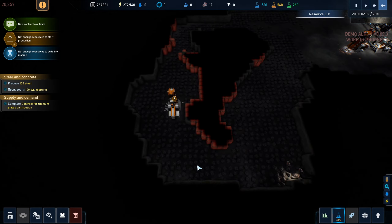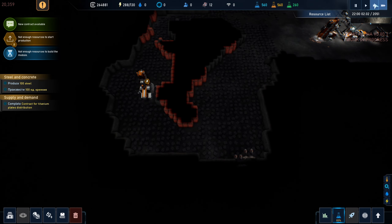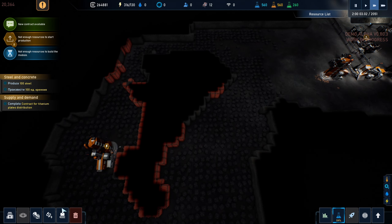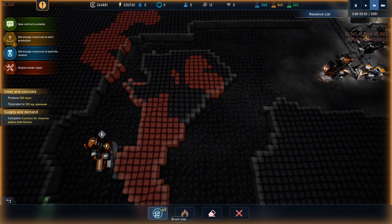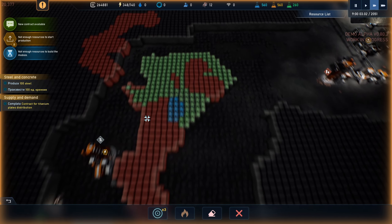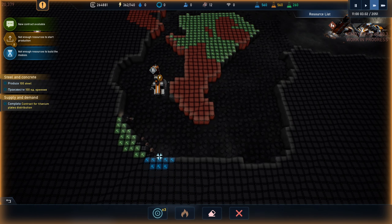These guys are doing great - let's go to double speed. And power poles - there's no reason they can't mine all this out. Maybe it'll be handy for power poles or something. Let's just set them to work on that, and maybe go back a little bit here.